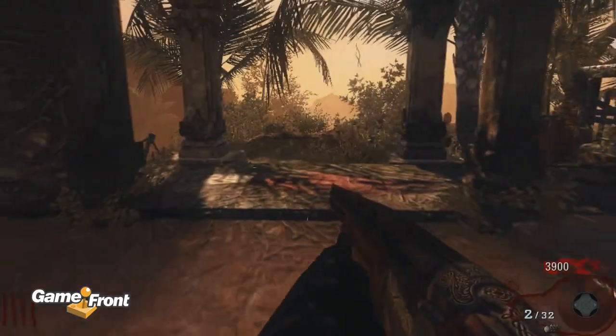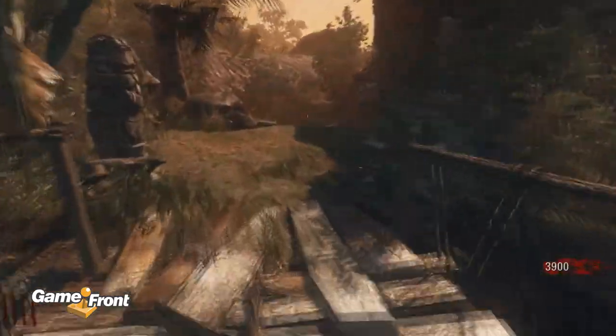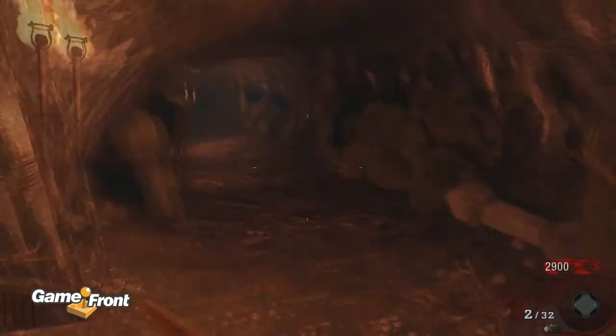We're walking through this sludge or quicksand — I'm not exactly sure what it is. I'll tell you, it's a pain in the ass when you're running from zombies. Crossing the bridge, going down through the tunnel. Here's a 1,000 point door.